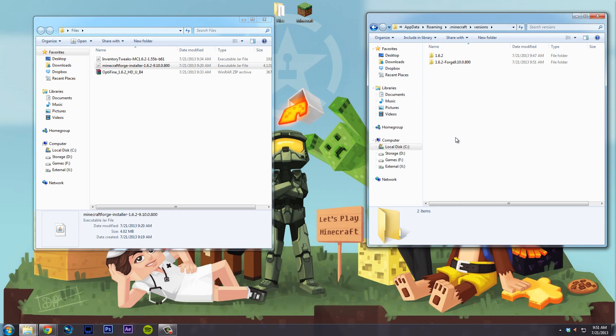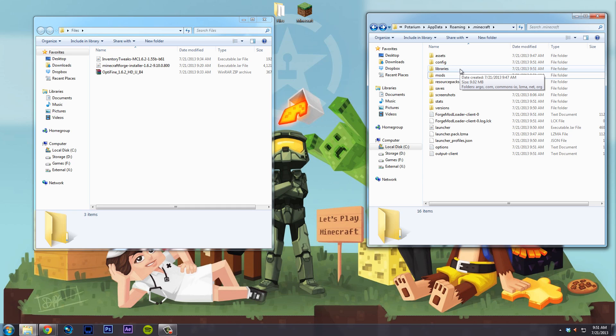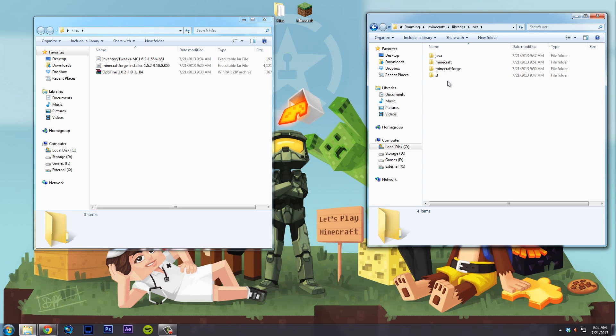Don't start throwing in mods yet — let's do OptiFine first, because adding mods is easy: you just drag your mod file into the newly acquired mods folder. But this is about getting Forge and OptiFine working together. The way Minecraft now looks for JAR mods, you need to go inside the libraries folder, then net, and here you're going to create a new folder called optifine. Inside that, create another optifine folder, and inside that will be your OptiFine version.